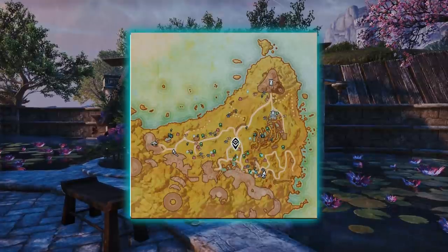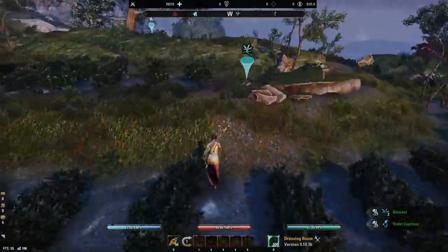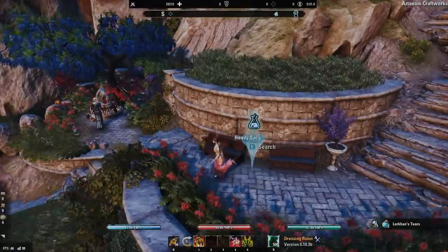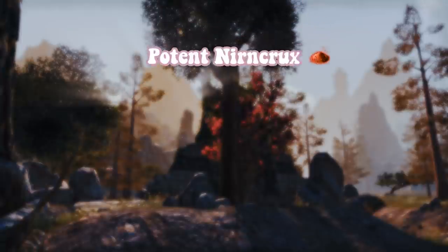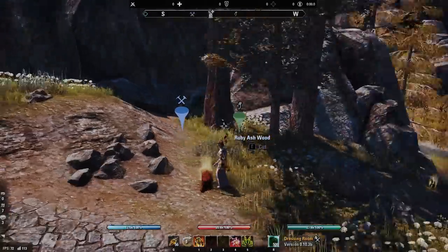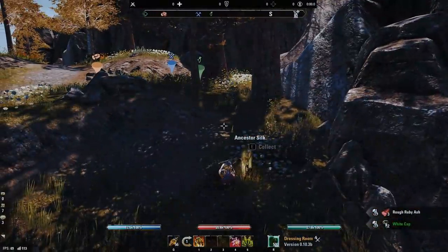A lot of people prefer to farm mats in Artaeum. Not only is it such a pretty place, but there are no adds in the entire zone and there are a lot of nirncrux portals to be found here. There are also a lot of heavy sacks littered throughout the zone, and if you create a route that passes through all the nodes, you can find yourself looting one or two heavy sacks each lap. This list wouldn't be complete without a shout-out to Craglorn. What makes Craglorn unique is the chance for potent or fortified Nirncrux to drop from wood or cloth nodes in Upper Craglorn. I like to port to the Valley of Scars Wayshrine and pay a visit to each of the Nirncrux mines, gathering all materials along the way. Once you've looted every node, you can port over to Shada's Tear and grab a whole bunch of alchemy nodes that spawn there.